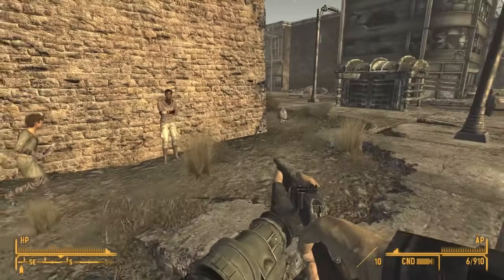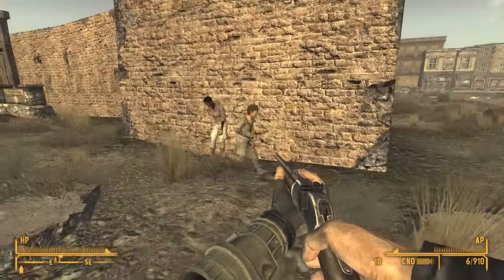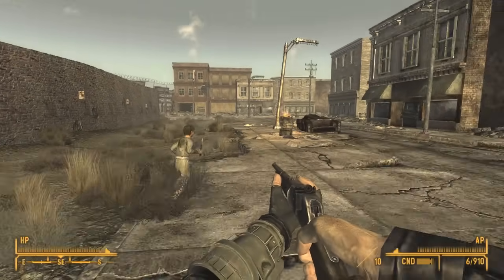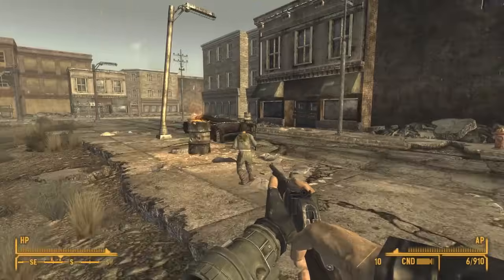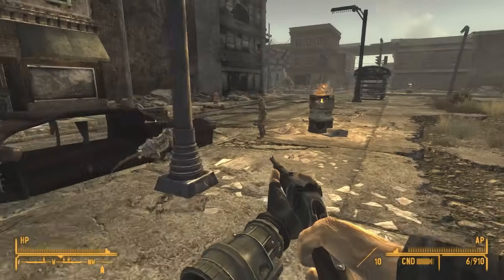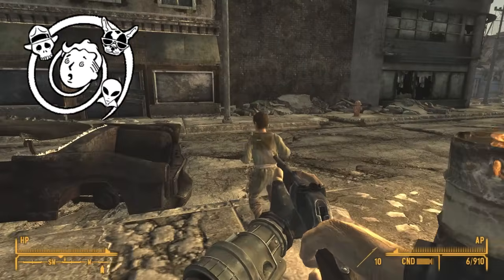You know what's a great feeling? Knowing there's a trait out there that specifically says, 'World, I want you to get weird on me. Don't give me any of that normal stuff. I want to see geckos dressed up like dinosaurs having a tea party.' I am, of course, talking about the Wild Wasteland trait.